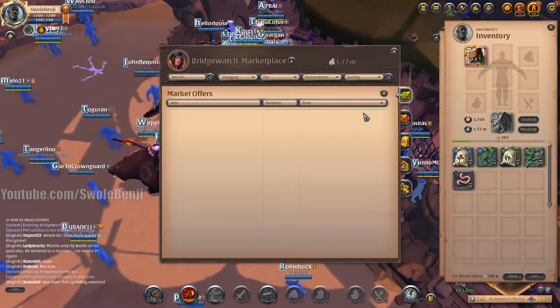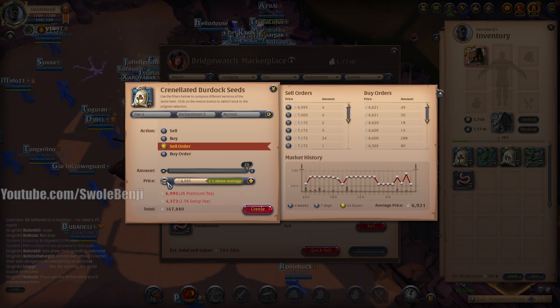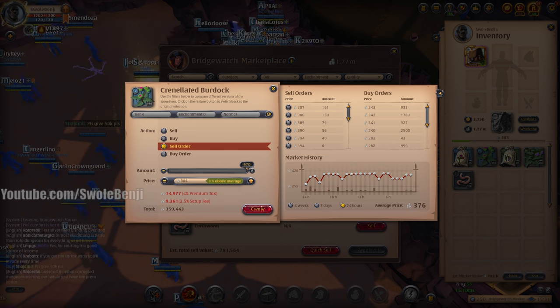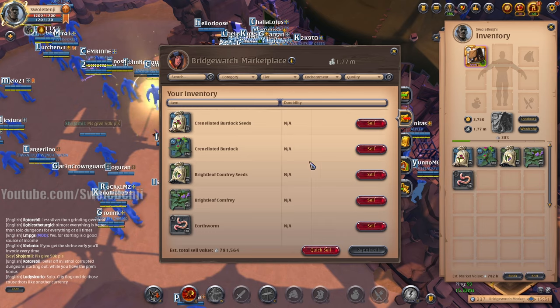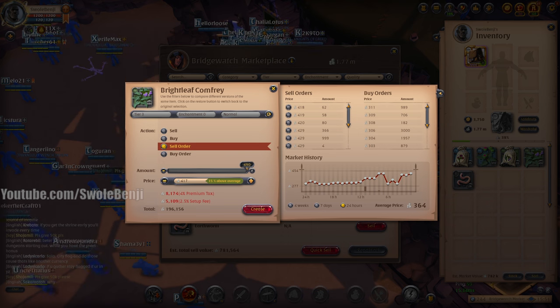We're going to check the actual market values and try to squeeze out a better deal. If I sell the seeds right now at one undercut, I got 167,856. Then if I sell the burdock — that's already way more than the estimate. We're over 500k already. And then that's another 90k. We're at 617,000 now. Then the comfrey — if we sell that by undercutting by one, that's another 196,156. So we're at 813,000 so far.